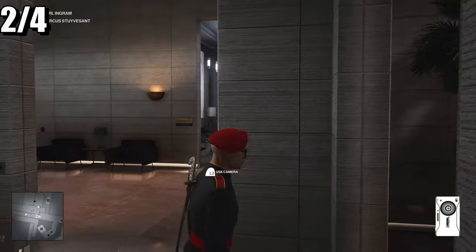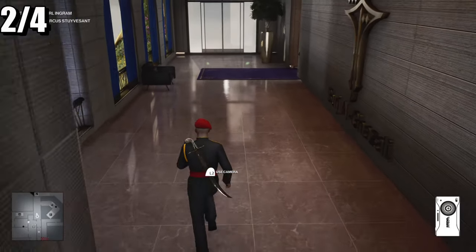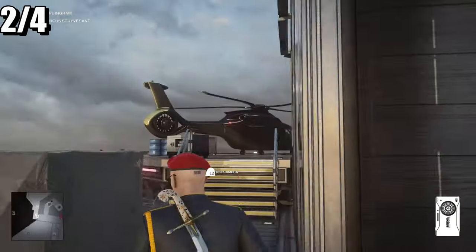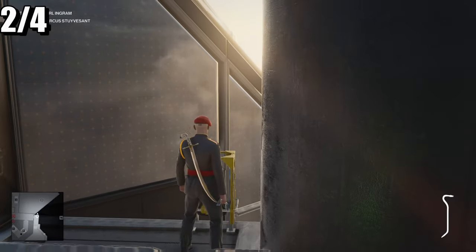The next shortcut is going to be by the helipad. Come over to the helipad — there is the helicopter — and here is the next shortcut. You're going to break this lock.